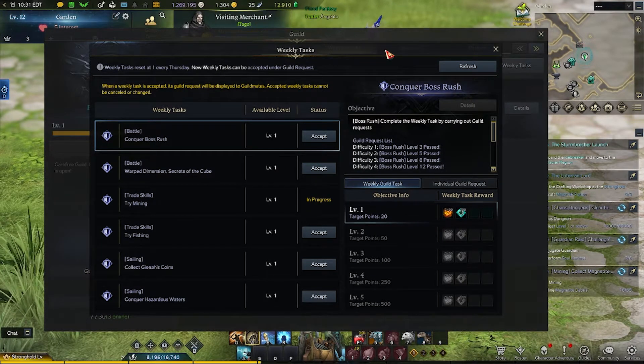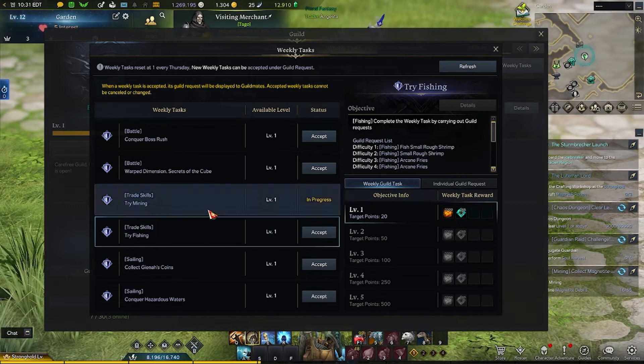For level 1 guilds, you can only have one task at a time; as you level up you will have more. You want to pick a task that best suits what your guild focuses on. For example, my guild is more focused on trading, which is the life skill part of the game — so that's mining, fishing, excavation, hunting, etc. So for my guild, I accepted the tribe mining task.